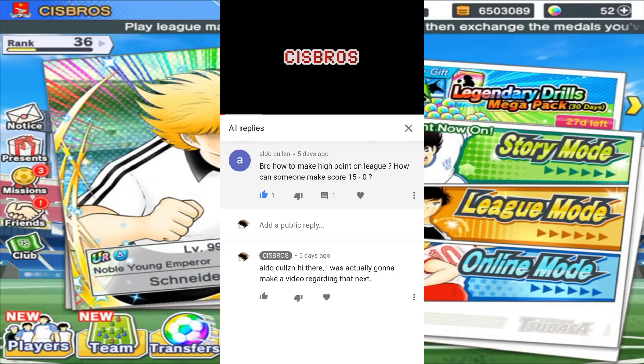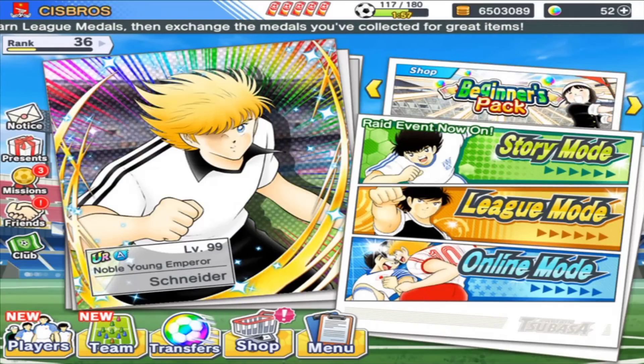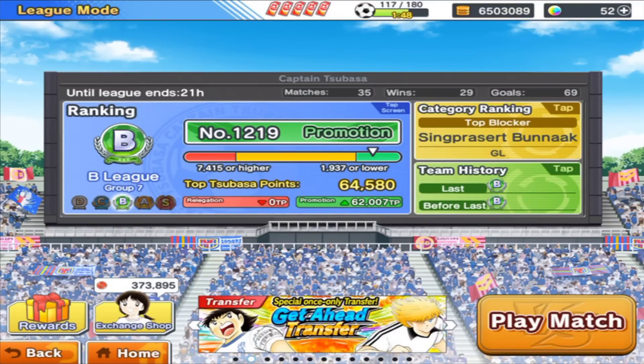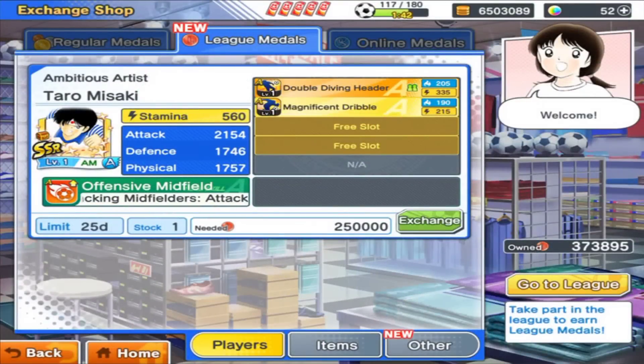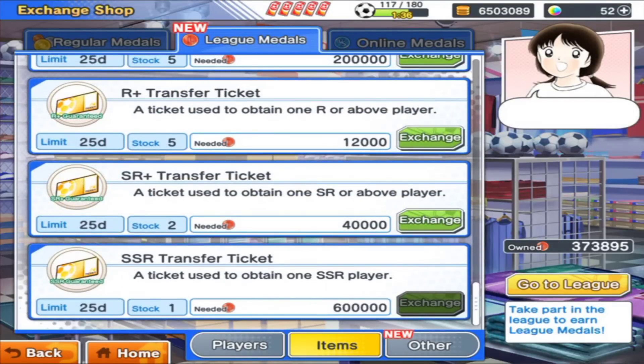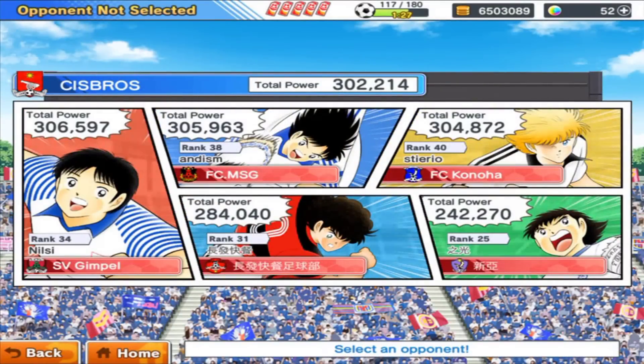Someone asked a few weeks ago, as you can see here on my YouTube channel in the comments, and I want to make a video about that. The benefit of getting more goals and more Tsubasa points is that you will earn more League medals. With League medals you can exchange for items, and the most valuable item is the SSR transfer ticket. In this video I'll show you how to get as many Tsubasa points as possible and score as many goals as you can in League mode.